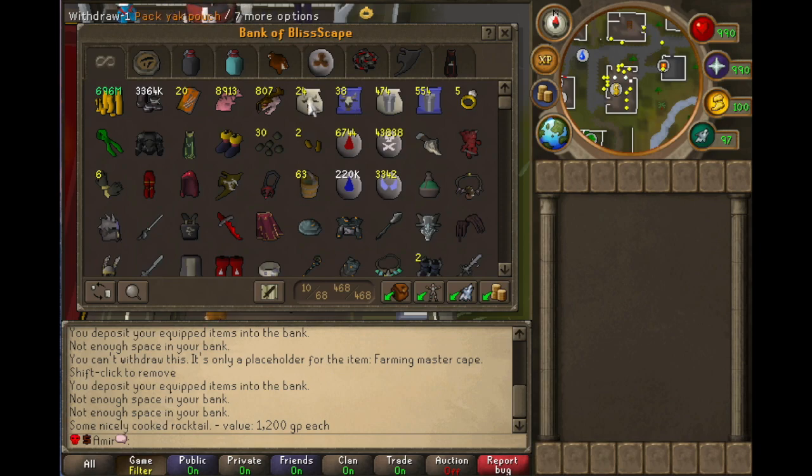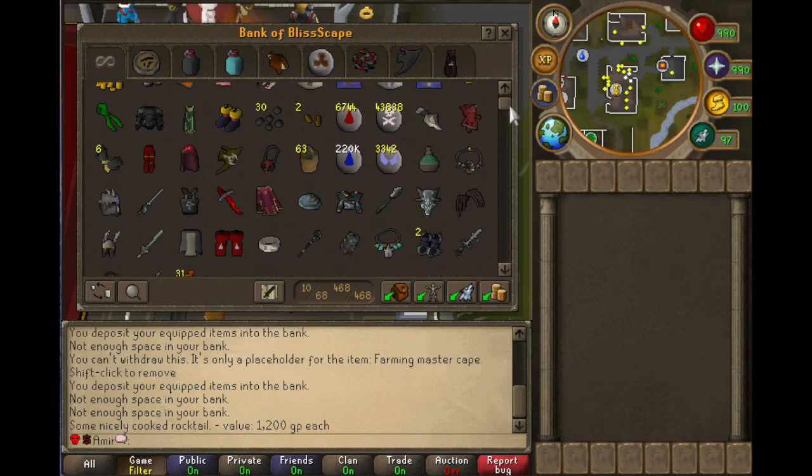For summoning, most of us only use pack yaks or steel titan pouches. I could use the fire titan which I believe is for runecrafting — it gives you a plus 6 invisible boost, correct me if I'm wrong, I haven't done runecrafting in a while. The main summoning things I use are pack yaks for storage and steel titan for damage. For currencies, I keep them over here — these are the two currencies I use the most. The Dragonfire Shield isn't where I prefer it, but I don't have a visage right now and I'm going to be farming one.